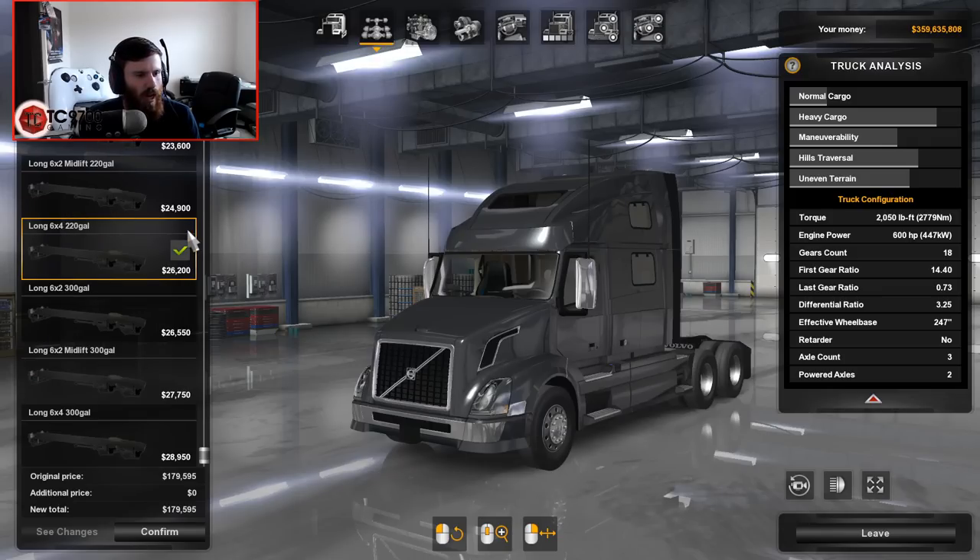I'm going to go with the 780 — this is a long 6x4 220. I'm going to go with a long 6x4 VNL 300.